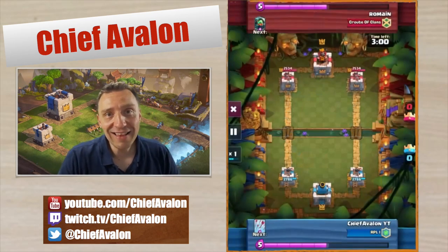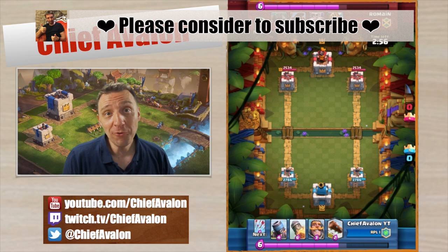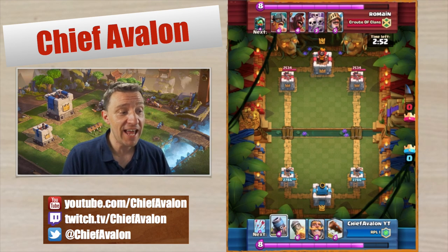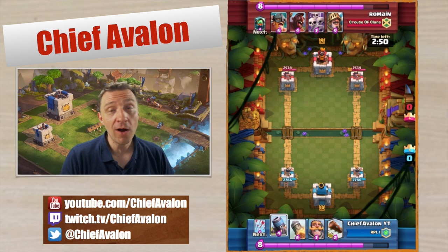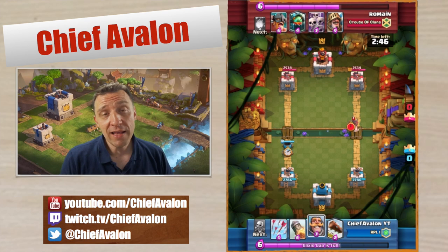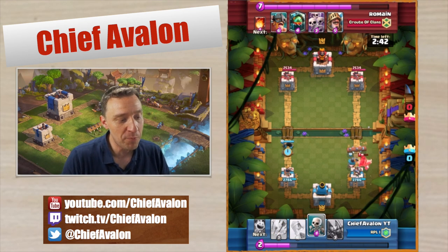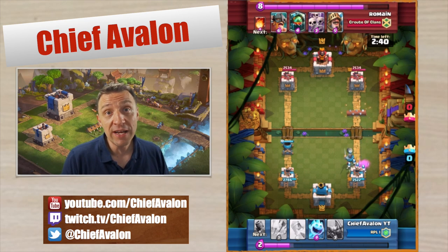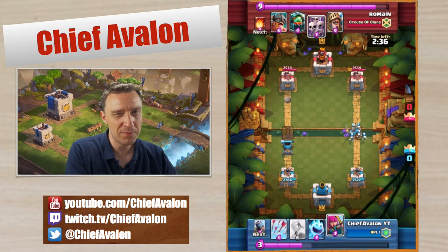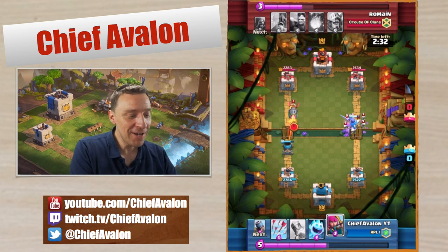I'm going to show you two battles on how I came back into Legend, or hog mountain arena at 3000 trophies, against very popular decks. One is the elite barbarian hog rider deck and the other one is the elite barbarian goblin barrel deck. The mortar deck is so awesome against those kinds of decks.